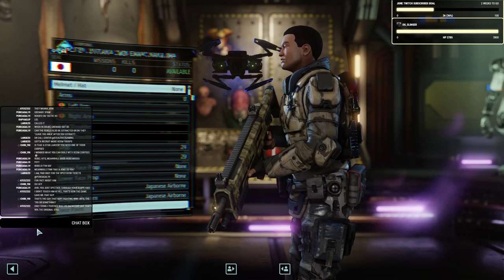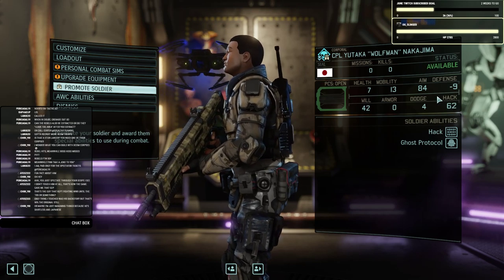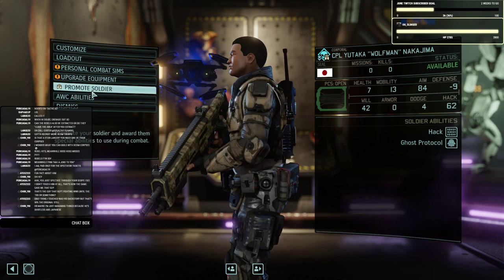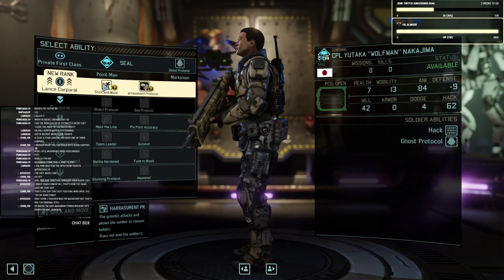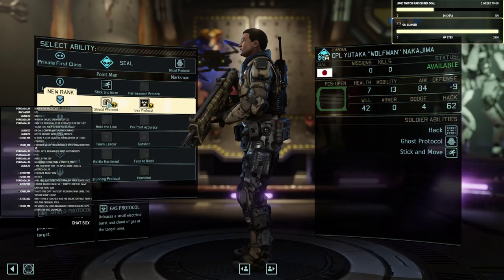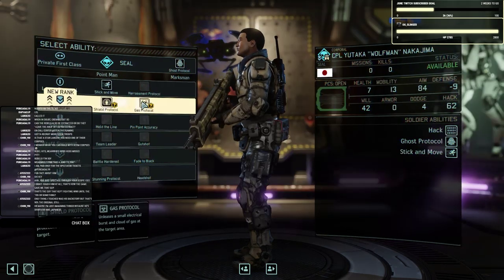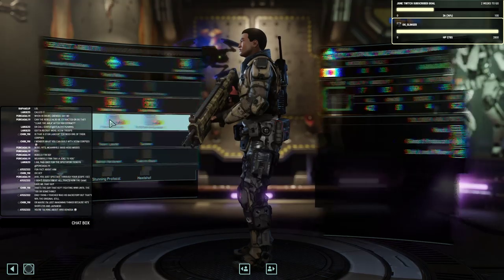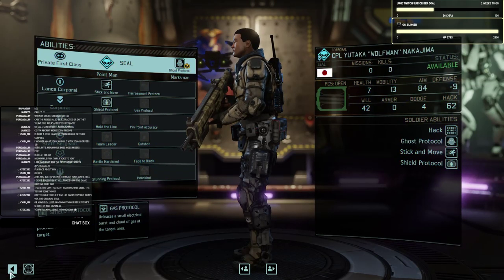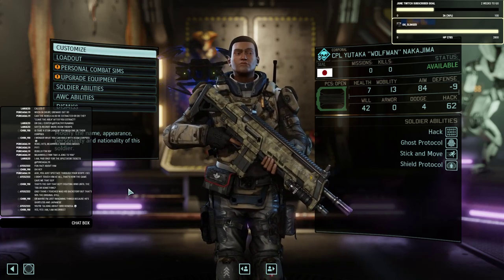Let's look at the new recruit — Yutaka Wolfman Nakajima, put on a shirt. We might be a bunch of guerrilla fighters but at least we wear some normal clothing — relatively normal. Let's see what other new items I got from the workshop. He's a SEAL, which makes him pretty good at hacking, and he has an extremely high aim stat for a corporal — 84 aim corporal, damn — so this is going to be one lethal shooter. Stick and move is going to be very handy on him: fire a shot and then change positions. Shield protocol because it can get you out of problems very quickly by generating a five-point shield around any friendly.